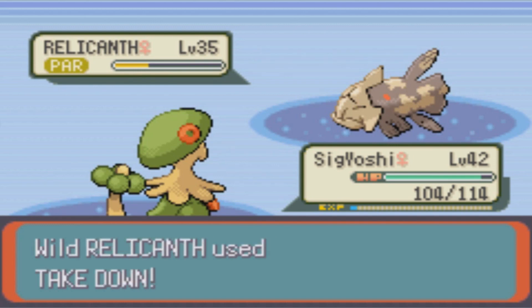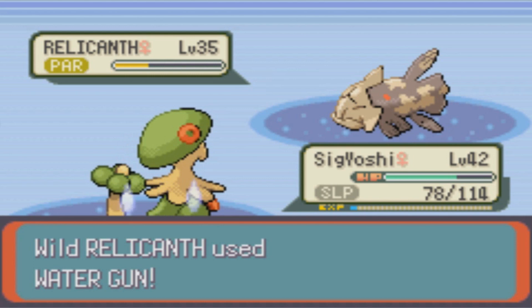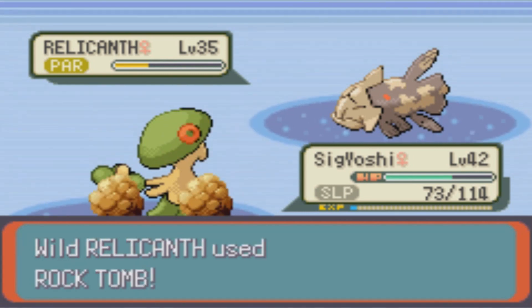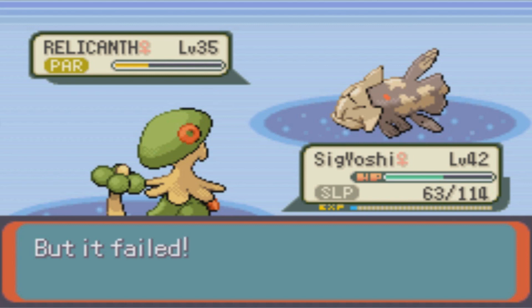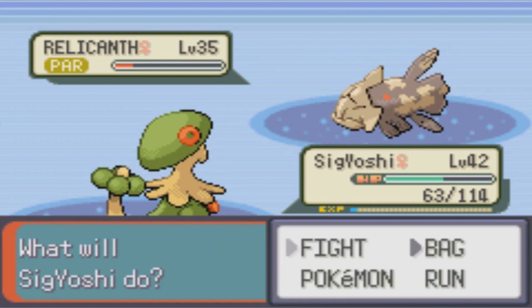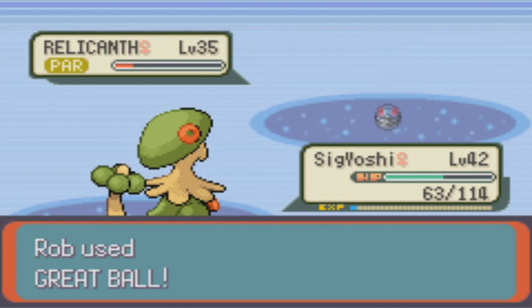That was a crit. I didn't take any damage, so I guess it has Rock Head. Sure, use Water Gun — that's gonna do very little damage to me. Come on, I just want to get one little piece of damage before I try to catch this. I don't like Speed falling. I don't like still being asleep either. Don't use Yawn, I'm already asleep! Okay, now I'll start trying — I'll try a Grape Ball. I feel like this is another Pokemon you'll want to use Ultra Balls on. Grape Ball still worked!